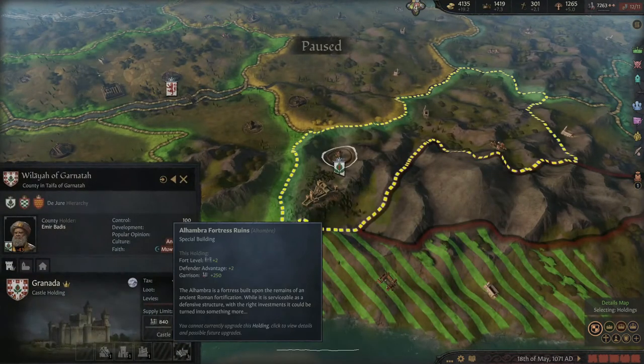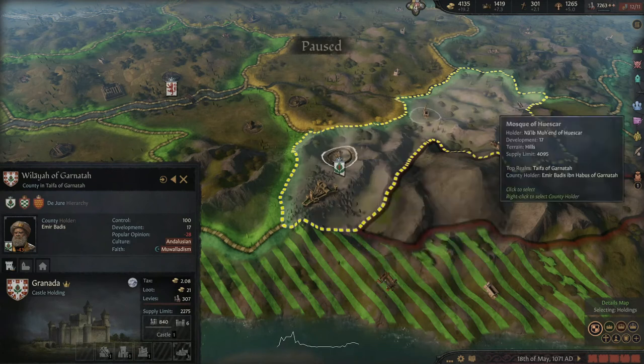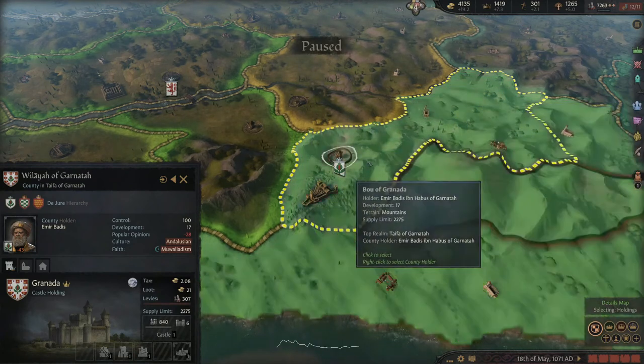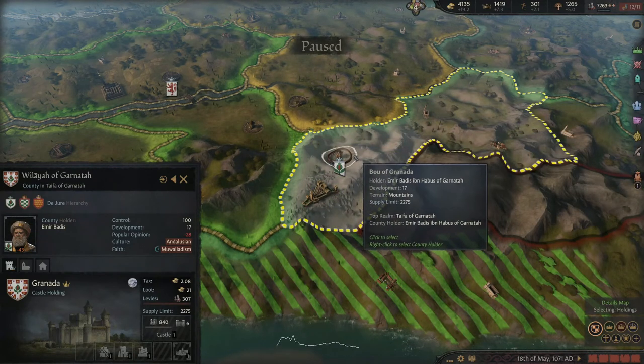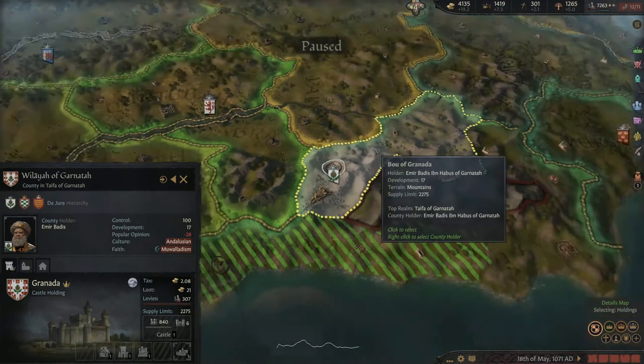This is the Alhambra Fortress Ruins. It's a special building that gives fort level plus two, defender advantage plus two, and garrison plus 250. Given that this is also a mountain province, it really becomes a brutal attritional place for people to fight. Remember, as long as you control the fort you have the defender advantage — something to think about in terms of that province.